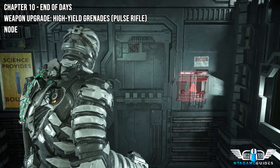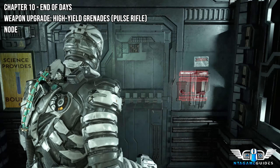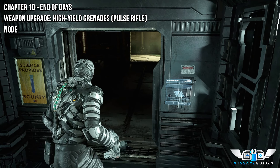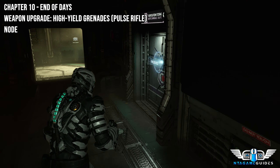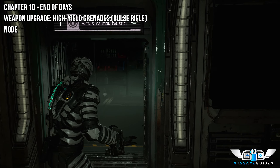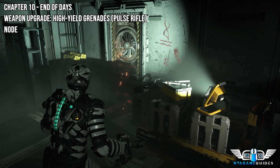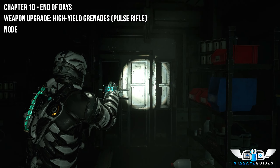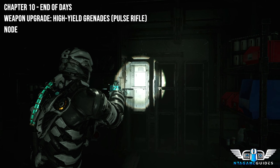You'll enter the first elevator in the atrium. As soon as you leave it will be the first door to your right. You'll get the upgrade here, and then you'll get a node just to the right as well.